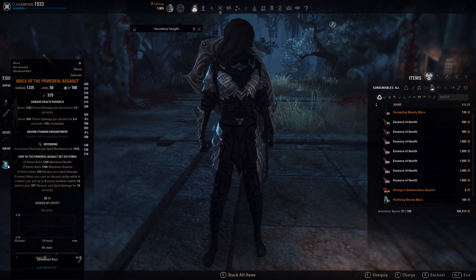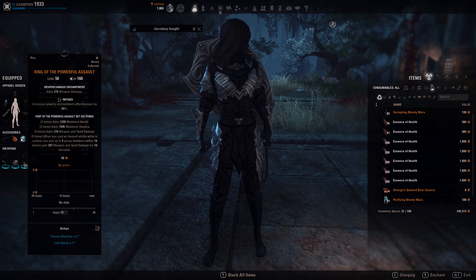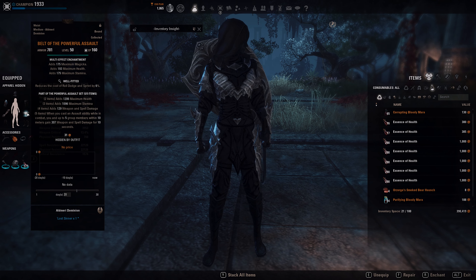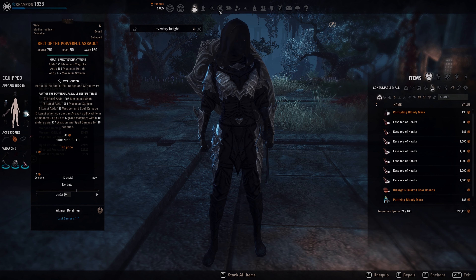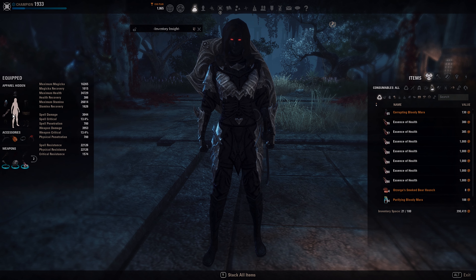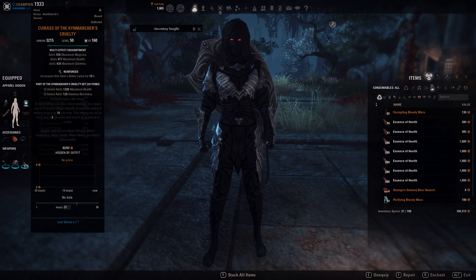The shield is Sturdy, Defending. Two pieces of Jewelry in Infused Weapon Damage enchant. The belt in Well Fitted with Prismatic Enchant. Then I have one Trainee piece in Well Fitted, also with Prismatic Enchant in Medium. My other 5-piece front bar set is here.